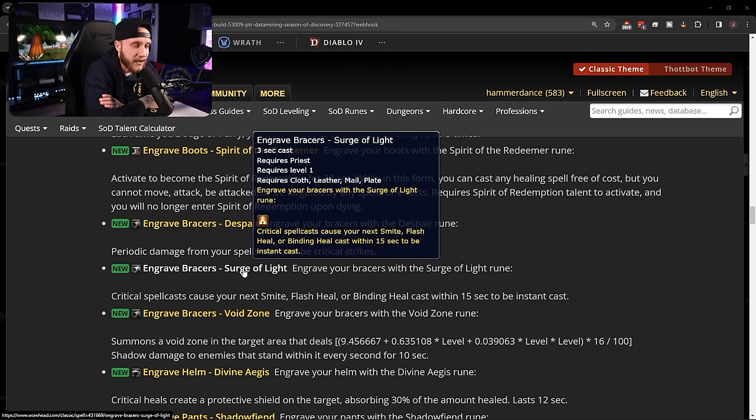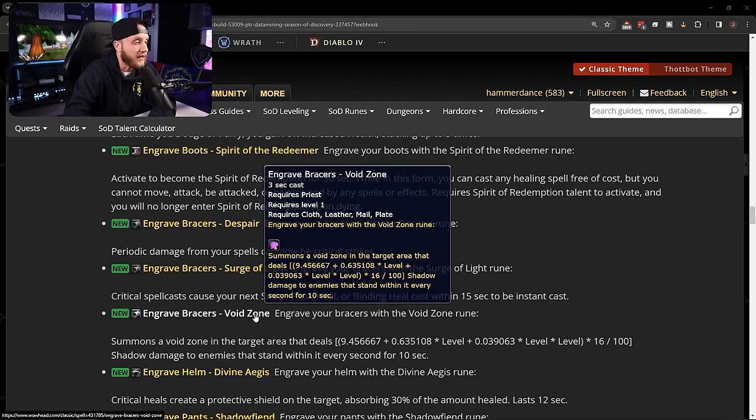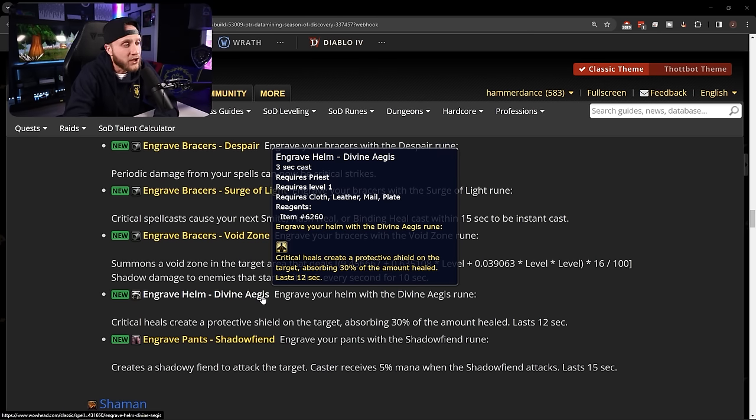Engrave Bracers: Surge of Light — critical spell casts cause your next Smite, Flash Heal, or Binding Heal within 15 seconds to be instant cast. Engrave Bracers: Void Zone — summons a void zone in a target area dealing shadow damage to enemies that stand within it every second for 10 seconds. Combine Void Zone with Mind Sear and priests are now doing a solid amount of AoE damage. Helm rune: Divine Aegis — critical heals create a protective shield absorbing 30% of the amount healed — really nice.